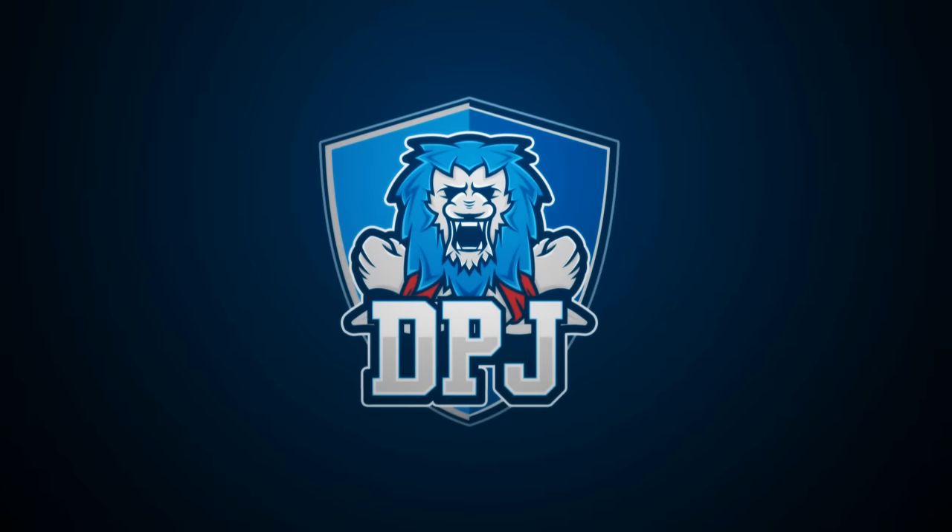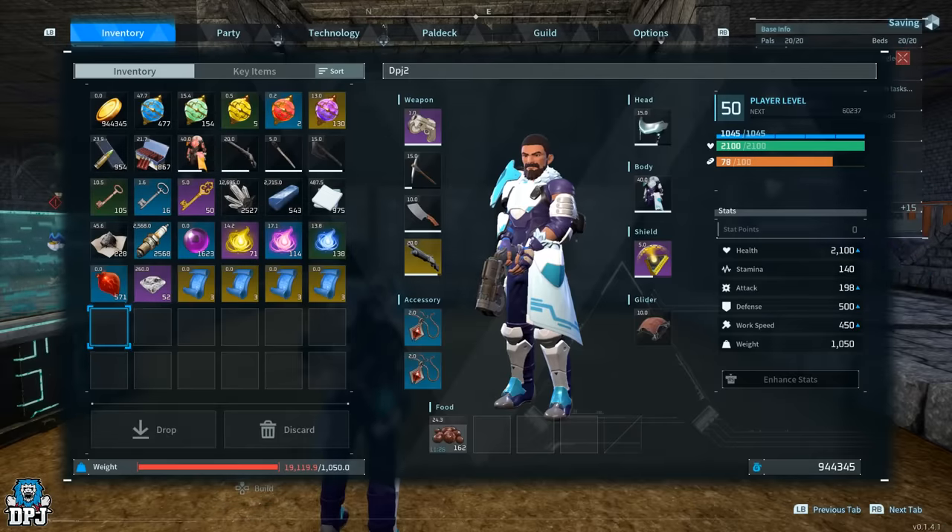A new Palworld duplication glitch which allows you to get easy legendary schematics with no problem at all — people, you do not want to miss this one.